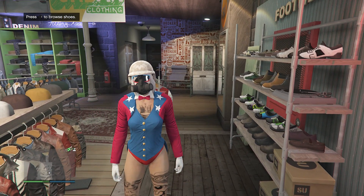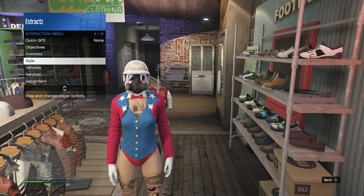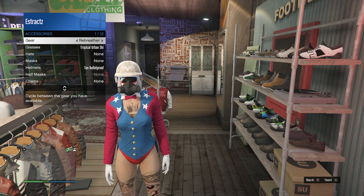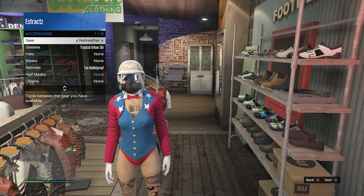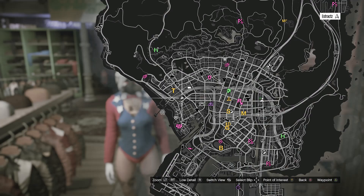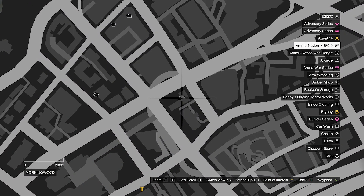Before we get to the hats to equip the bulletproof helmet, you're going to need to equip the rebreather. To equip the rebreather, pull up your interaction menu, scroll down to Style, click Style, scroll down to Accessories, click Accessories, and on Gear scroll one time to the right. If you don't have the rebreather, you'll need to go to a gun store.